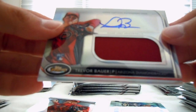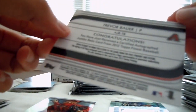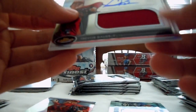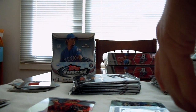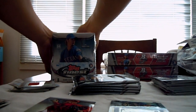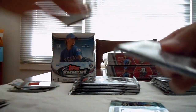You got a one-color jersey autograph — Trevor Bauer, not numbered. So we got two Relics from this. Sweet. Trevor Bauer. I'm gonna slide these base cards to the side to get a little more room going. Okay, less cramped. Here we go.